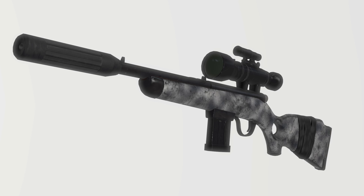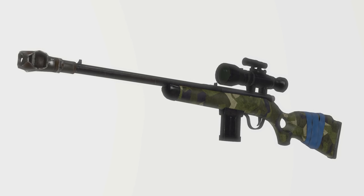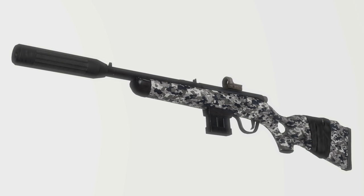There are 8 receivers, 2 barrels, 3 magazines, 12 sights, a muzzle brake, and a suppressor. There's also an option for blue or black tape on the buttstock — it's just cosmetic, but it does look nice. You also get 8 different finishes to paint your gun, ranging from different wood finishes and camo patterns.